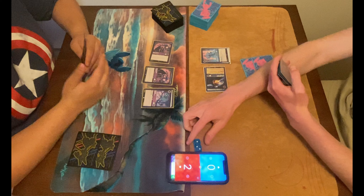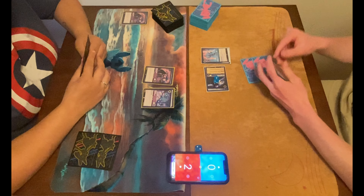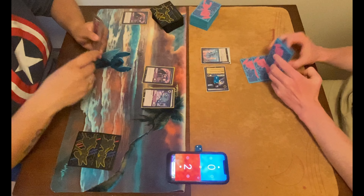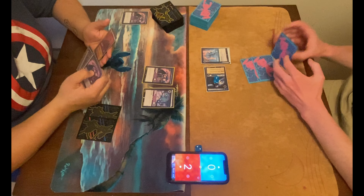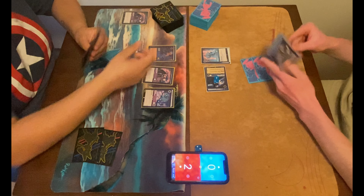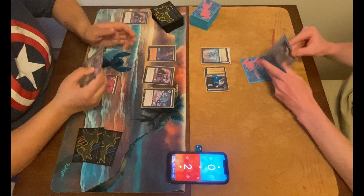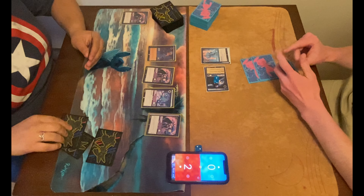That's one thing in Lorcana — you've got to manage your card advantage and the amount of resources you have, because you don't gain a lot of resources. Most cards at best give you a plus one, and that's in a best-case scenario. Looks like the Maleficent gets battled over, plays two for an Aurora, then puts Big Maleficent down as Inkwell and plays another Maleficent.